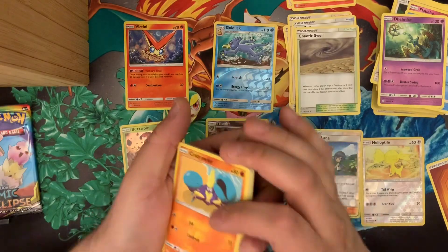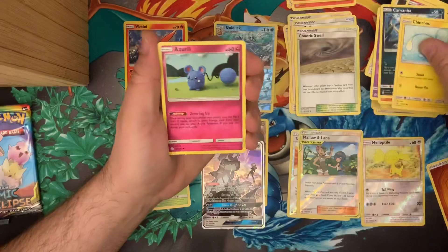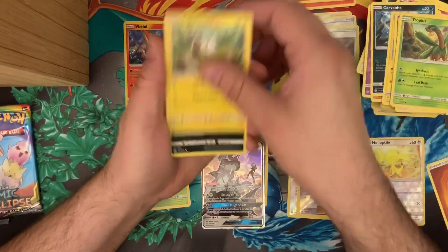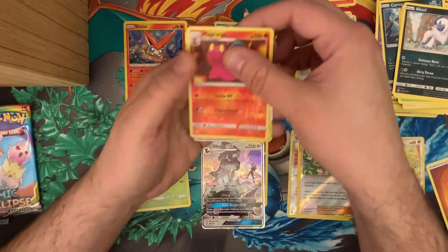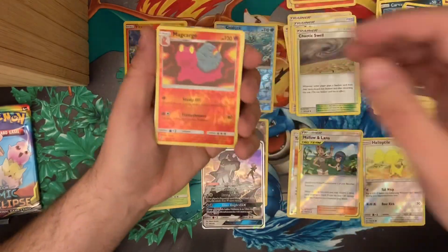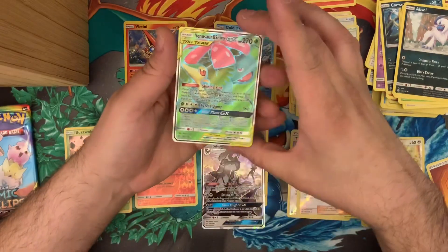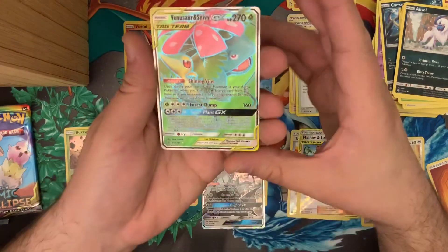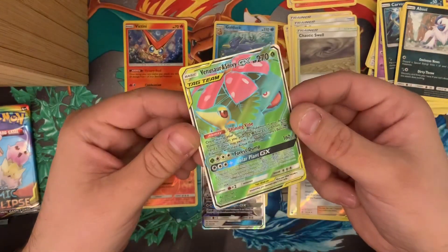Crabrawler, Carvanha, Chinchow, Azurill, Rufflet, Tropius, Togedemaru, Absol, Magcargo — now that's nice. The Magcargo is a reverse rare, which I thought was nice, but then we get the Venusaur and Snivy full art alternate art — that is the first time I've pulled this one. Look at that!